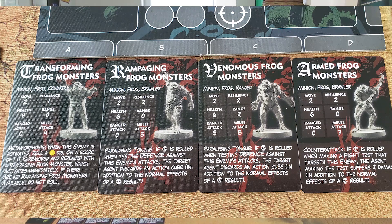The enemy card will tell you the basic stats of the enemy: how far it moves, its resilience, health, range, ranged attack, melee attack, and it can also have some special abilities.